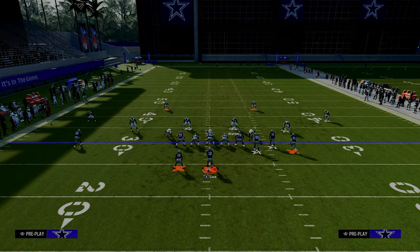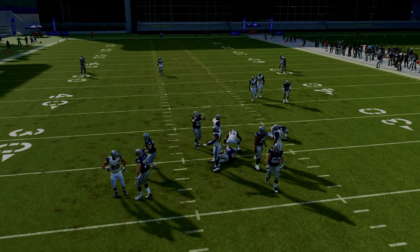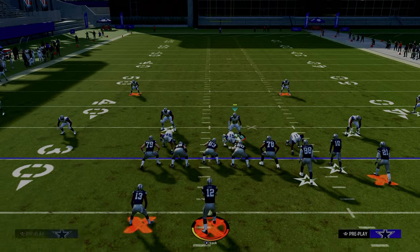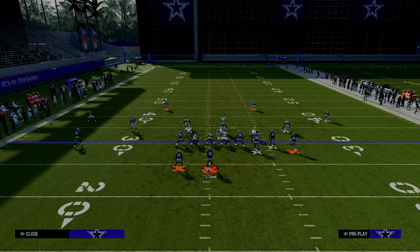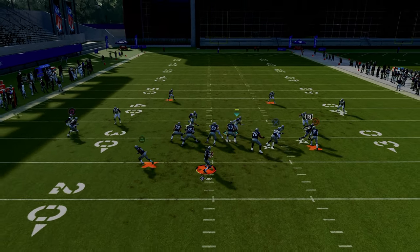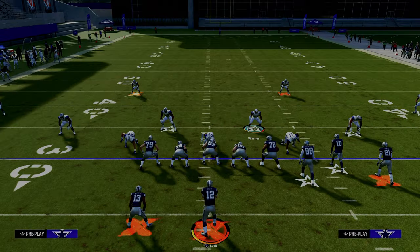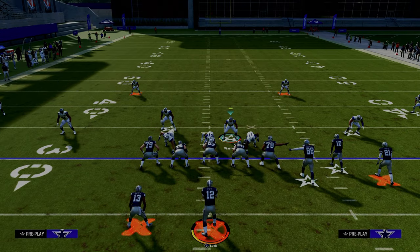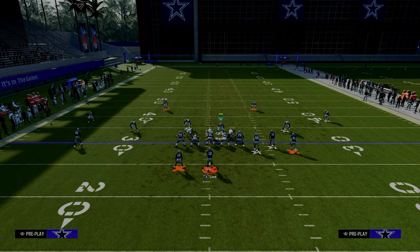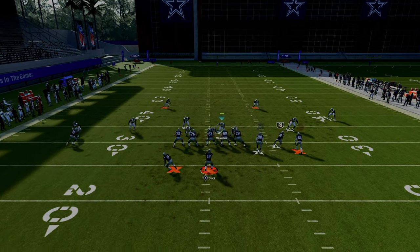If you want to send edge pressure, you can crash your D-line inside and it'll make for a better edge rush. Another way to run this blitz is by shifting your D-line to the right, zoning out the corner, doing something like a cross-man on the tight end, and then usering him. You'll often get edge pressure and A-gap pressure. My favorite way to blitz out of Spinner is still to pinch my defensive line — I think this is the best blitz in the game and the best way to defend bunch and most formations.